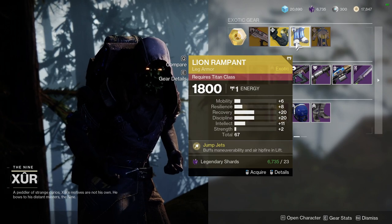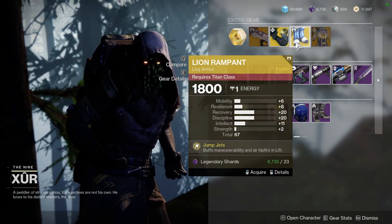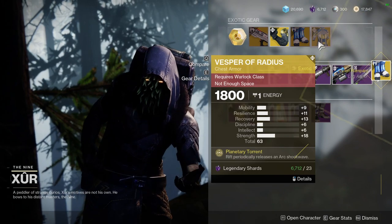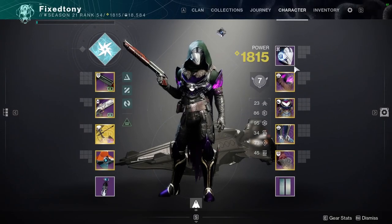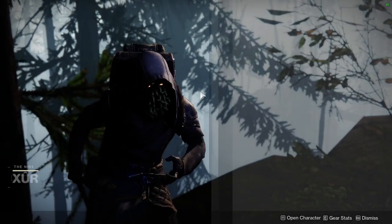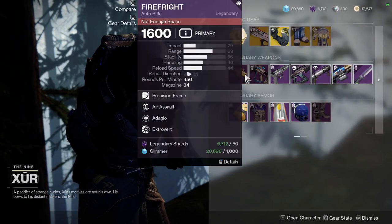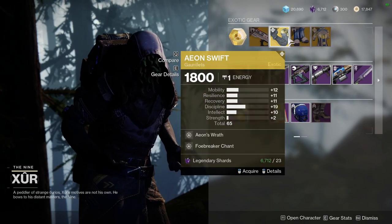Lion Rampants are really good too if you're a Titan looking to skip jumping puzzles. I would masterwork this and also put a +10 on Resilience, so you'd be looking at 20/20/22/22 — which is nasty. I'm going to pick this up. And then Vesper Radius with some pretty terrible rolls. I already picked my exotic — it was an Assassin's Cowl but I didn't like the roll because I have better ones. That's pretty much it for Xur. Definitely pick some of these up, especially Peace of Mind, Sweet Business, and Lion Rampants — the rolls are really good.